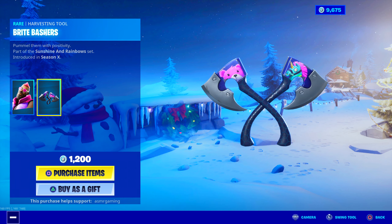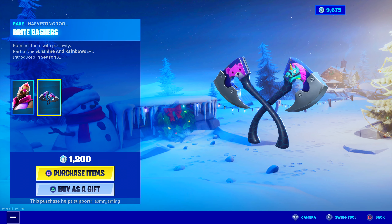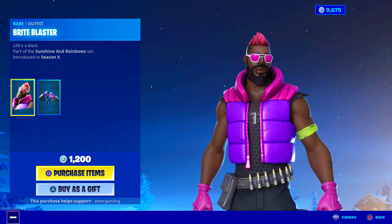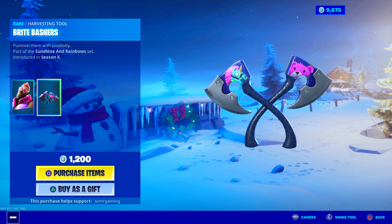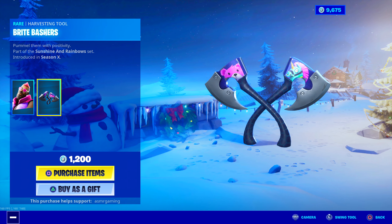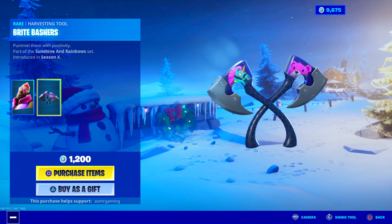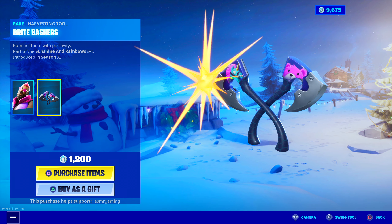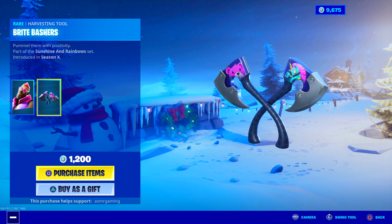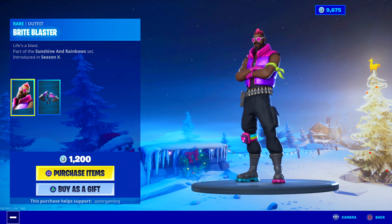On the harvesting tool, there's a Cuddle Team Leader bear on the left side and a llama unicorn on the right. The handles are very nice and actually match the pattern on the Bright Bomber clothing — those hexagonal beehive patterns. No unique animation, sadly, but the designs are cool and the sound is okay. It comes with the skin, so basically you're getting the skin — maybe 800 V-Bucks — plus the harvesting tool. That's a pretty good price.